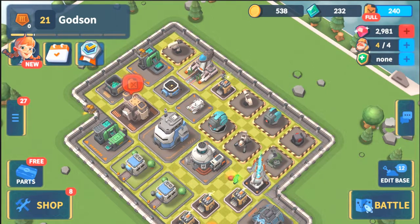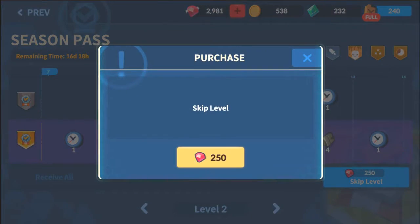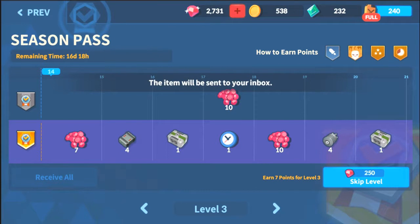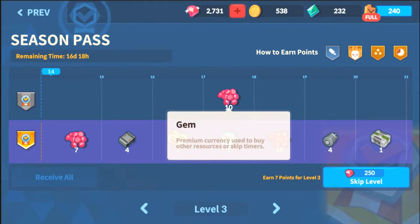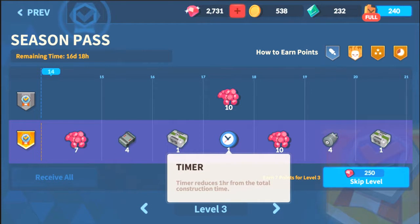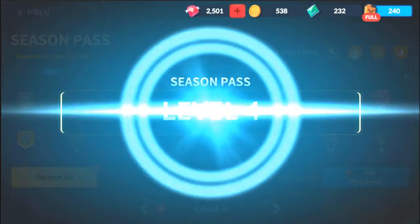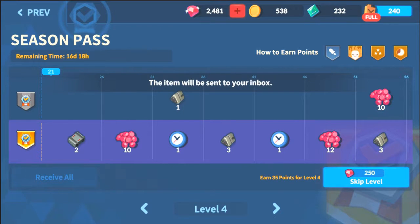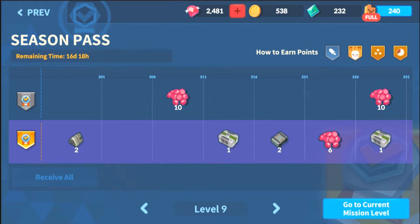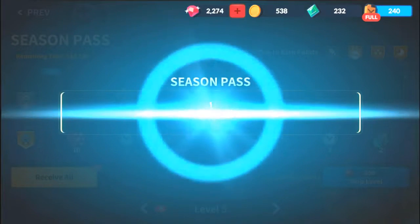Let's keep going through the season pass. At level three you receive all this stuff, which gets sent to your inbox — 10 gems, a common kit, chests, and a timer. Level four you receive all that stuff too. Level five, you just unlock all this as you go through the season pass, it's not too bad. I do have a lot of gems to unlock and collect everything.